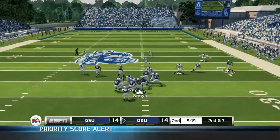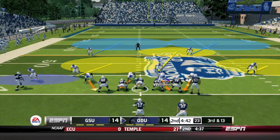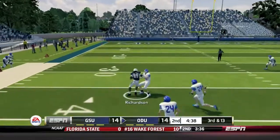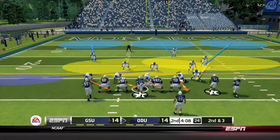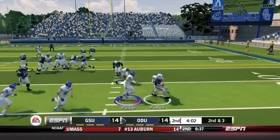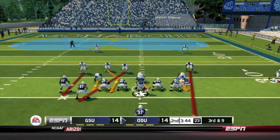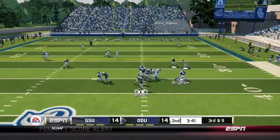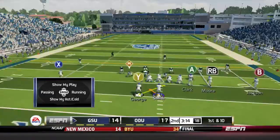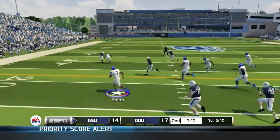Old Dominion takes over. Brown quickly hits Cooper for a nine-yard gain and a first down. Georgia State has had a tough time stopping the Monarchs' passing attack. Brown hits Richardson for a big gain on third and thirteen into Panther territory. A pitch to Patton loses five yards. Third and nine, Brown hits Slaughter over the middle but he's wrapped up three yards short of the first down. Georgia State gets a big stop and holds Old Dominion to a field goal. Old Dominion leads 17-14.